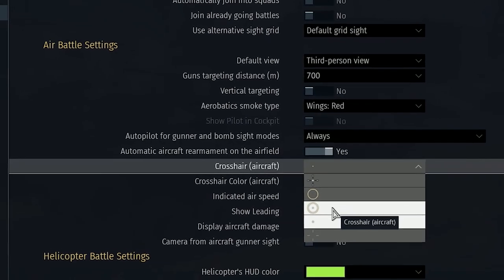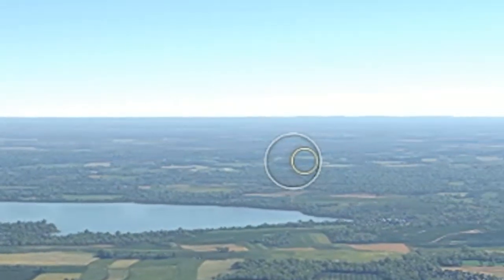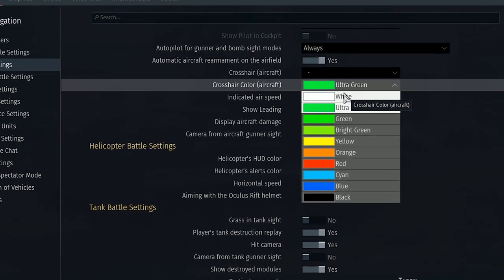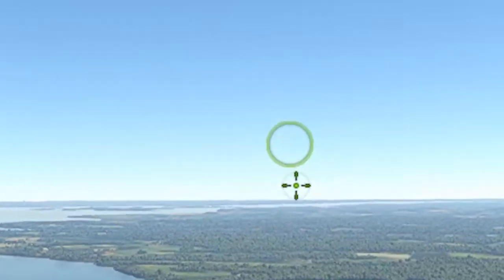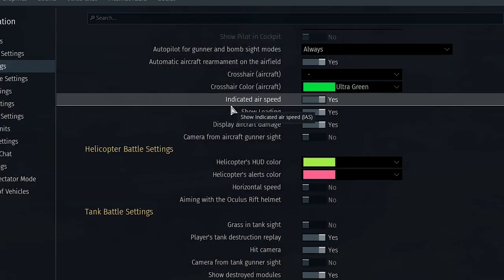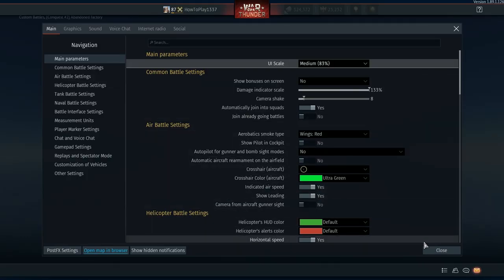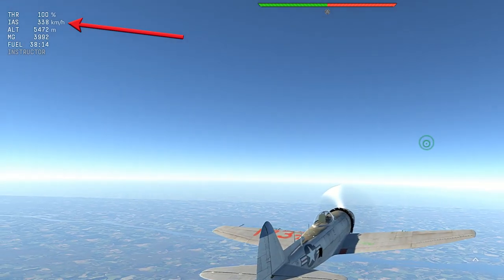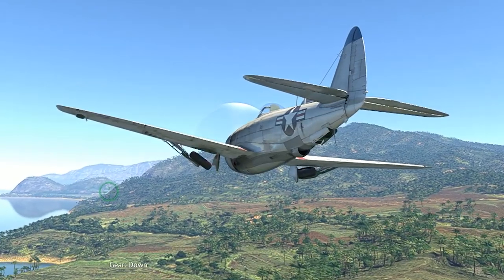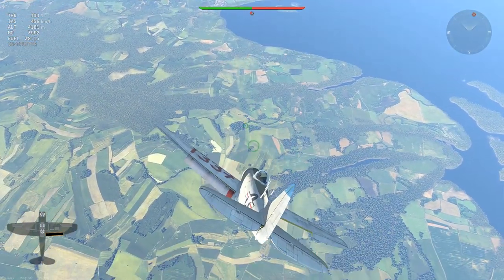Crosshair allows you to choose the type of crosshair. A larger one will be easier to notice, while a smaller one will not block the view of your target — especially in game modes without markers where the small silhouette of an enemy aircraft can be hard to see behind your crosshair. Crosshair color allows you to choose the color; use something that stands out among usual in-game colors so it will be more visible on different backgrounds. Indicated airspeed: when disabled it shows speed relative to the ground; when enabled it shows air flow around the vehicle. Since aircraft maneuverability and flap rip-off speed depend on air flow, it is recommended to turn it on.